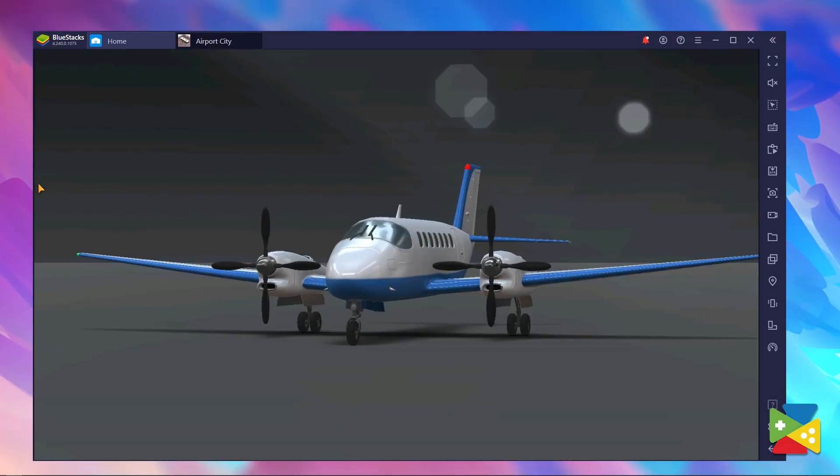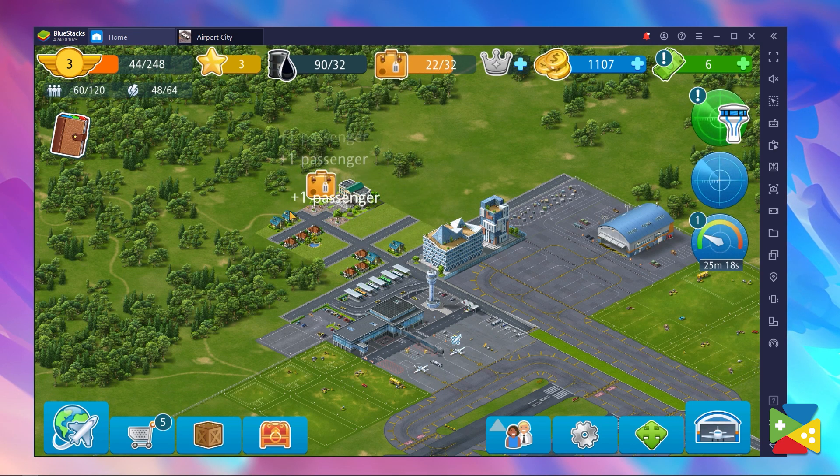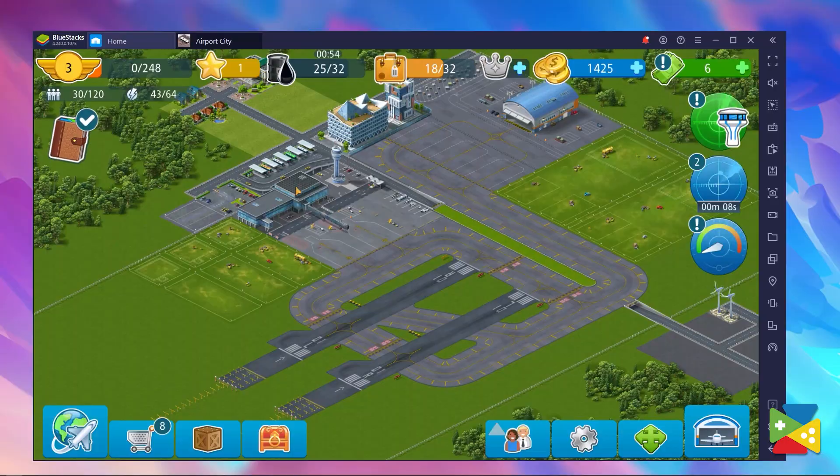Airport City will surely entertain you for many days or even months ahead. With all the features presented in this video, you can have the best start in becoming the owner of the most prominent airport in the world. And the best way to arrange successful flights for all the passengers is of course by playing on BlueStacks. But that's it for today's video — thank you very much for watching, and bye bye!